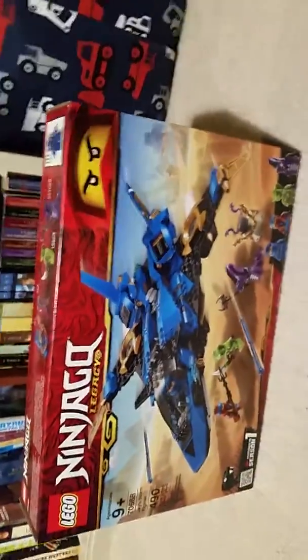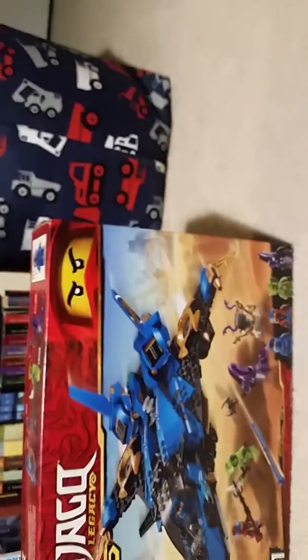Here is the next set. This is Lego Ninjago Legacy Jay's Stormfighter, and this one has 490 pieces. It's supposed to be based off of the first Ninjago season — when they start Ninjago, the serpentine season. There's Samurai X, four golden weapons, all the play features, and then there's a cool picture of Jay with the Ninjago X.